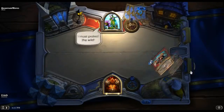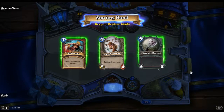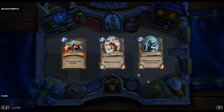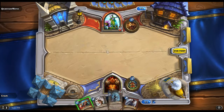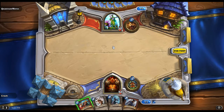Arena Druid — not sure what to expect here. Whirlwind's great for early removal. Kind of want to get rid of the Arcanite Reaper and keep the rest, hopefully getting something lower cost. Although the Nightblade's better than the Arcanite Reaper initially, and then worse.